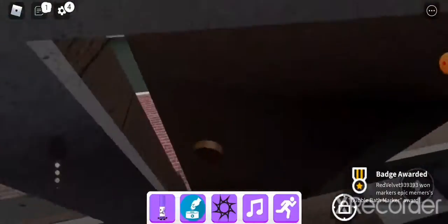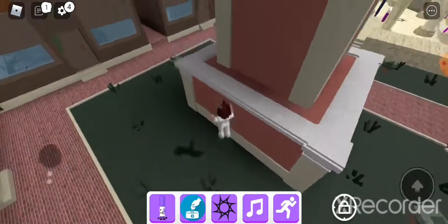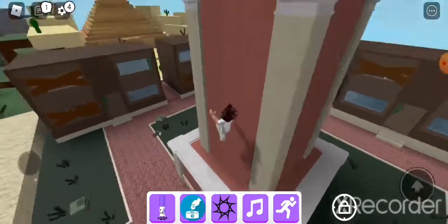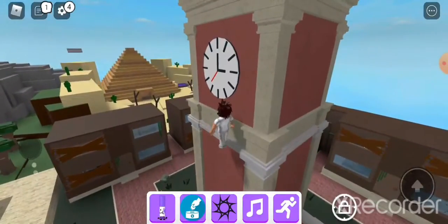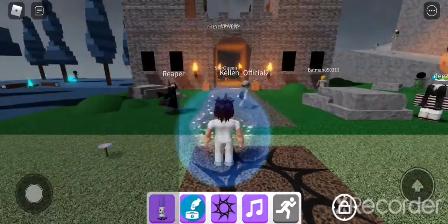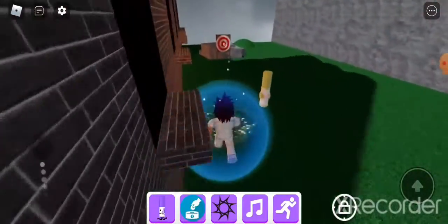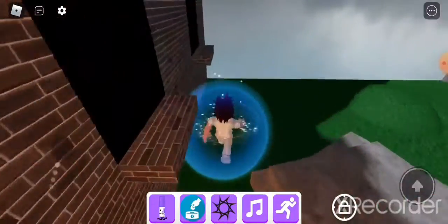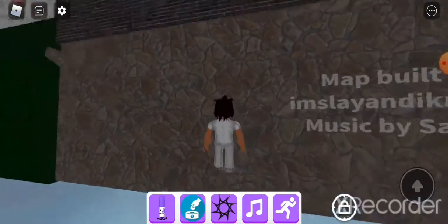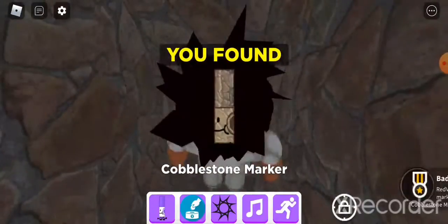For the next four markers, we're going to the Washable Kingdom. Three of these markers are really easy, and the other one is really hard. For the easy one, just go over here behind this area and go down here. Boom, done.